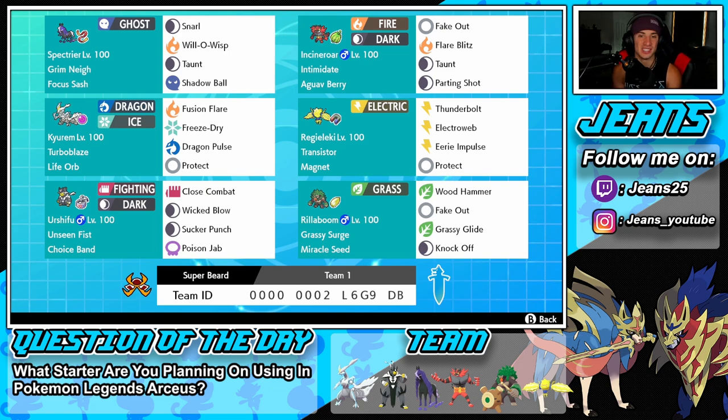Regieleki has Thunderbolt, which is typical, Electroweb for speed control, Protect, and Eerie Impulse. Eerie Impulse is amazing especially on Regieleki because you're not going to be expecting it — it drops special attack by two stages, which is huge. It basically takes out a special attacker right then and there, so any time we're going up against special attackers, I'm going to bring out that Pokemon and drop their special attack significantly.